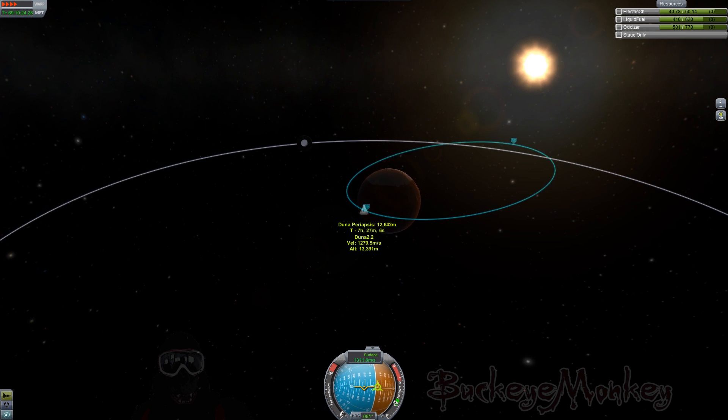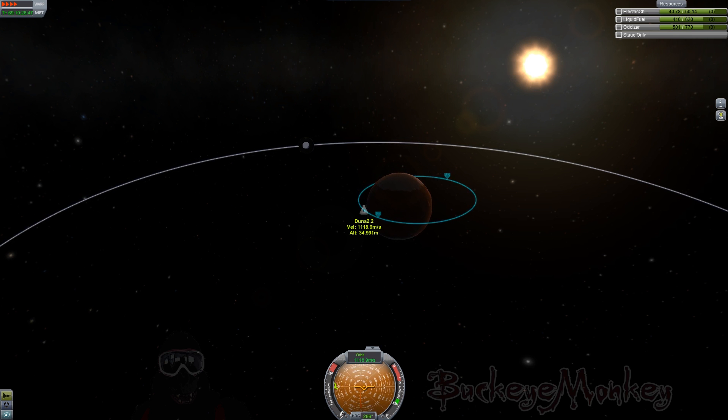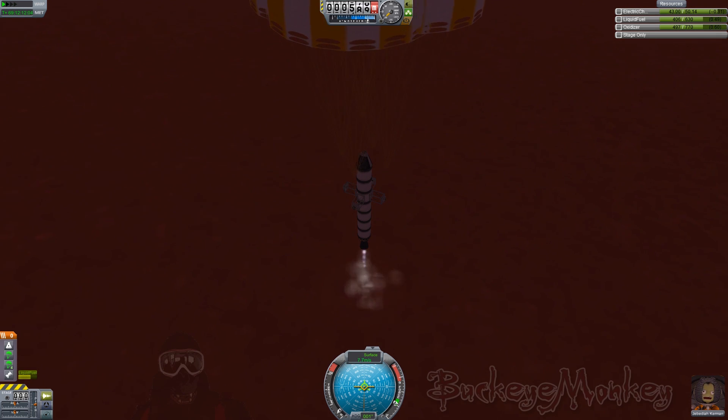Shortly thereafter, I hit a quick save and it was a good thing that I did because I ended up needing it. When I was making my adjustments to prevent crashing into Duna, I probably should have aimed at the other side of the planet. I ended up putting my periapsis on the dark side, which brought me down on the dark side of the planet when I finally did deorbit. Despite having five parachutes on this thing, it doesn't bring my velocity down quite enough for a gentle landing, so I do need to burn the engine a little bit right before I hit the ground. And unfortunately on the dark side, with no shadow, it's really hard to judge just how far away the ground is — so my engine ended up breaking off a couple times.